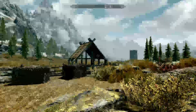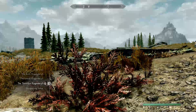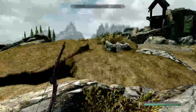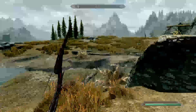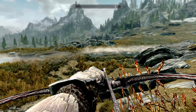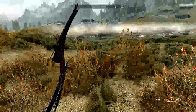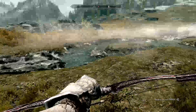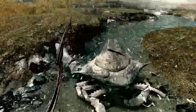Now that we're outside Whiterun, we're going to find an animal to kill. Get your bow and arrow out and look for a moose — you should find one easily in the woods or plains. We found a mud crab right here, so let's get into it.